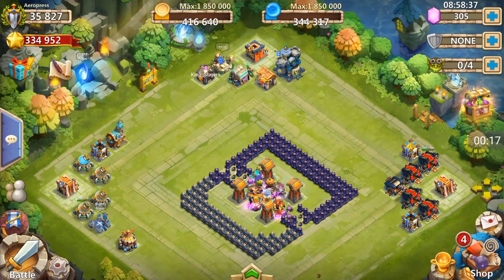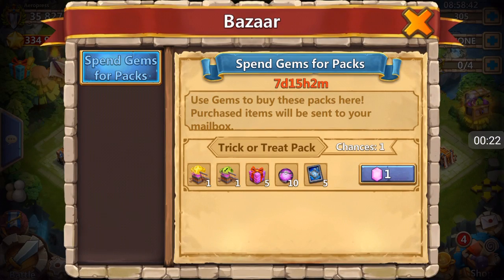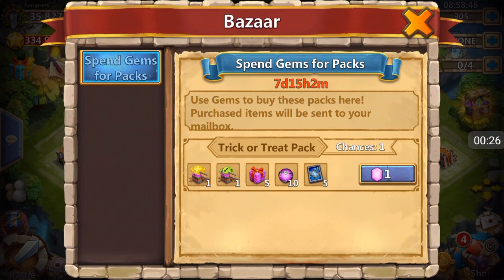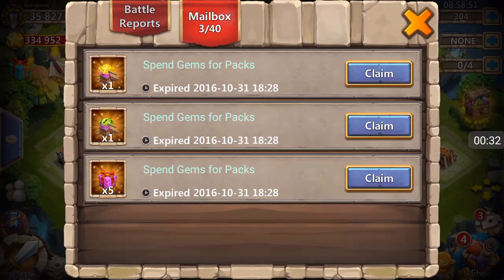First, I want to show you guys something very important today, which is why I'm recording this video. Check it out — go to the bazaar and get all of this stuff for free. This will cost one gem. Look at that, that is beautiful stuff. Got it, all this stuff in the mailbox.